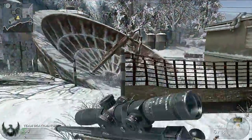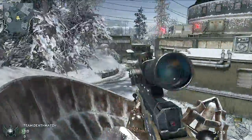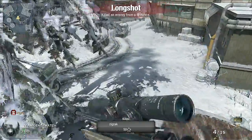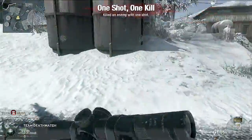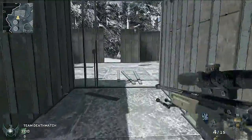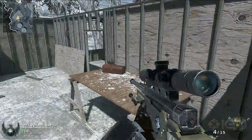Climbing this satellite dish might not give you the best cover, but it gives you a good peak down the electrical tower. This unfinished building doesn't have great cover either — thin walls will get you killed — but it does have this neat little peak if you're just passing through.